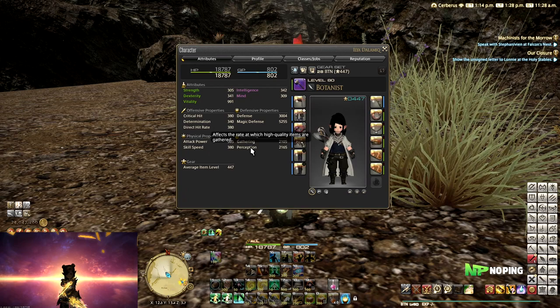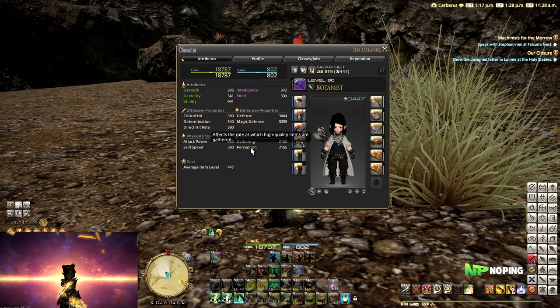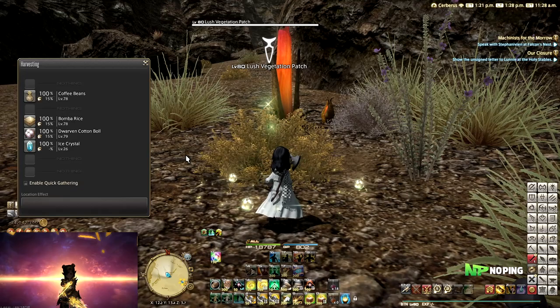Perception will allow you to gather items as high quality. This rate starts at 15%, but you can boost it by using certain skills — and the higher your perception, the stronger those skills will be. Perception is also really important when it comes to getting a higher collectability rating when you're doing collectibles.